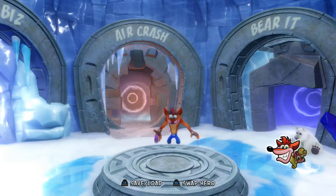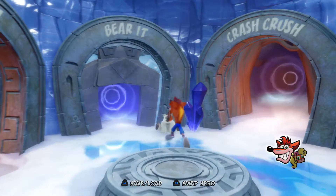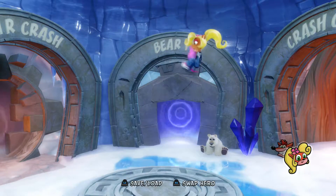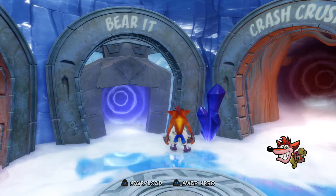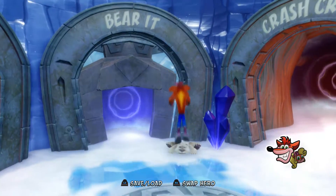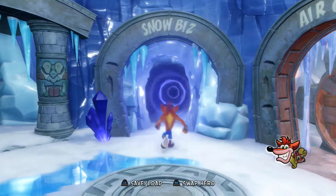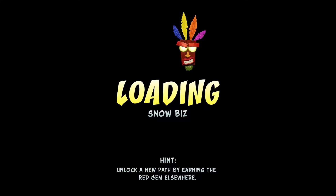What's up guys, this is TeamRunning107 and we are on Crash Bandicoot Insane Trilogy. Right now we are in the second hub world of the game after defeating Ripper Roo. We are still on our journey to collect crystals and gems, and look who just came along — that's right, Coco Bandicoot. And look what we have here: this little guy, his name is Polar.